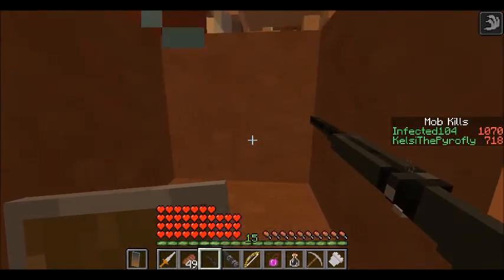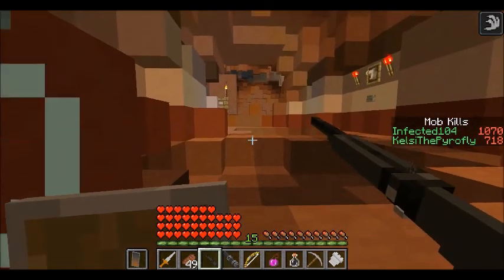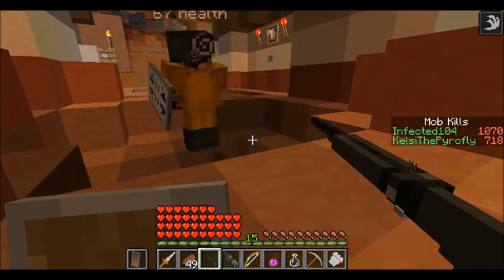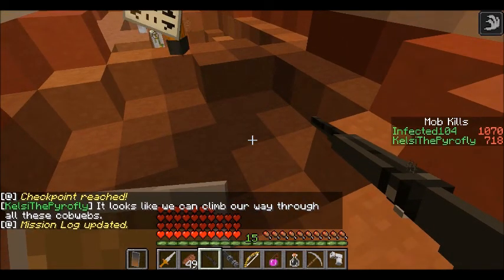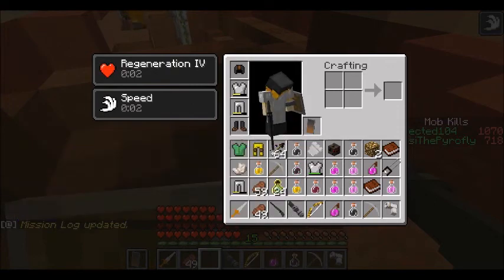Wait, I see something - there's an item frame. It's a grapple gun! I bet that means we're going to need to use those things. I got a grapple gun. Checkpoint reached. It looks like we can climb our way through all these cobwebs.